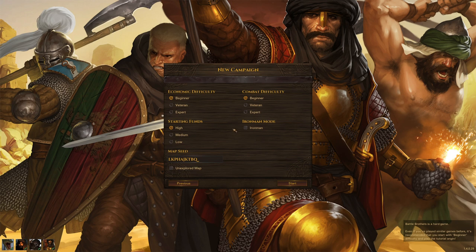The economic difficulty sets the amount of money you have to pay for goods and services in cities, and contracts will give you more or less money — on higher difficulty you gain less money and pay more in general. The combat difficulty is separate: Beginner gives a small bonus to your combat stats, Veteran gives no bonuses, and Expert makes the game even harder with more enemies in contracts and so on.